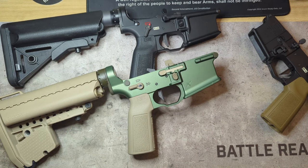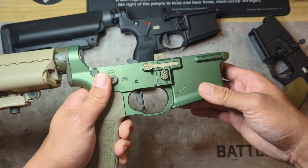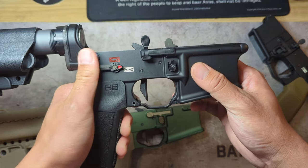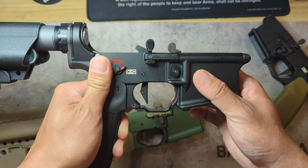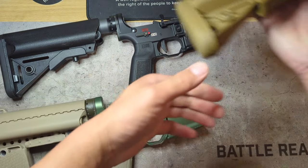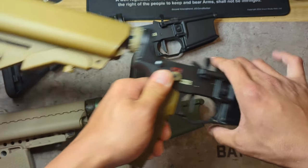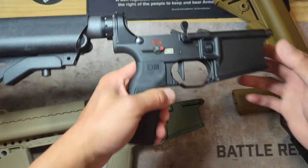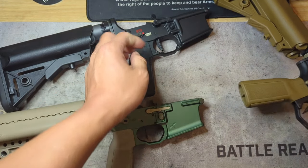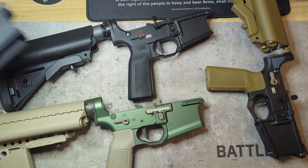Getting into the feel of these safeties — both the Badger Ordnance and Forward Controls Design are very crisp and tactile. While both feel great, I do want to say that the Forward Controls Design, whether the Q Levers or the standard ASF, has a slightly better feel than the Badger Ordnance. It's not so much better as just different, and for my personal preference I do like the way the Forward Controls Design feels a little more.